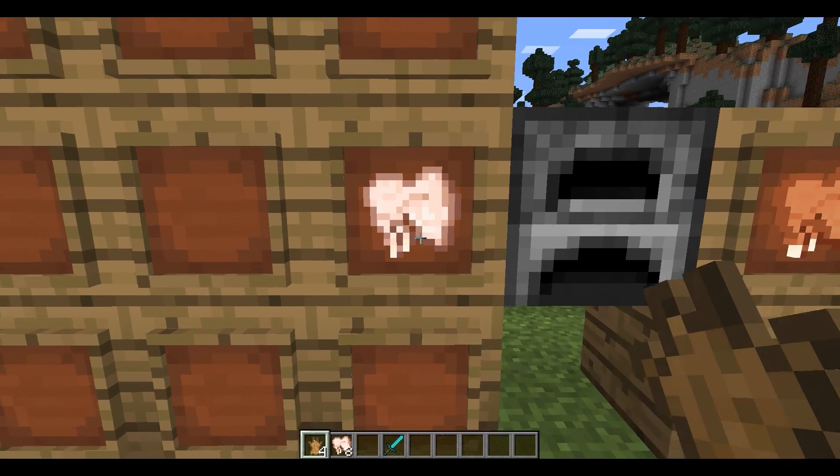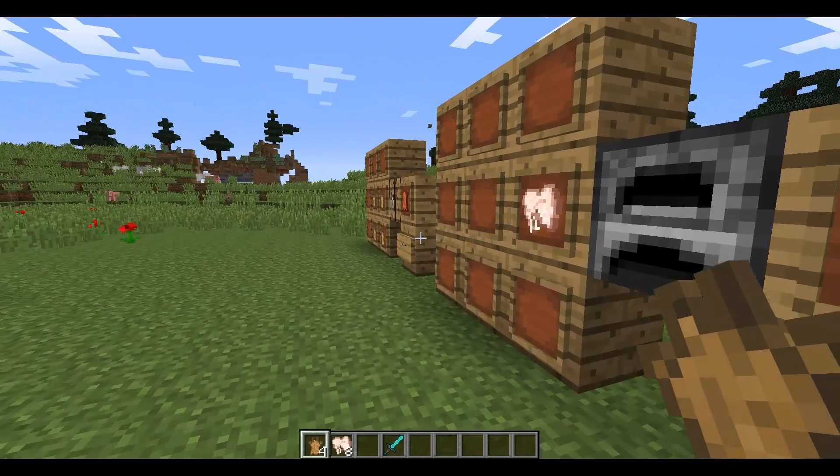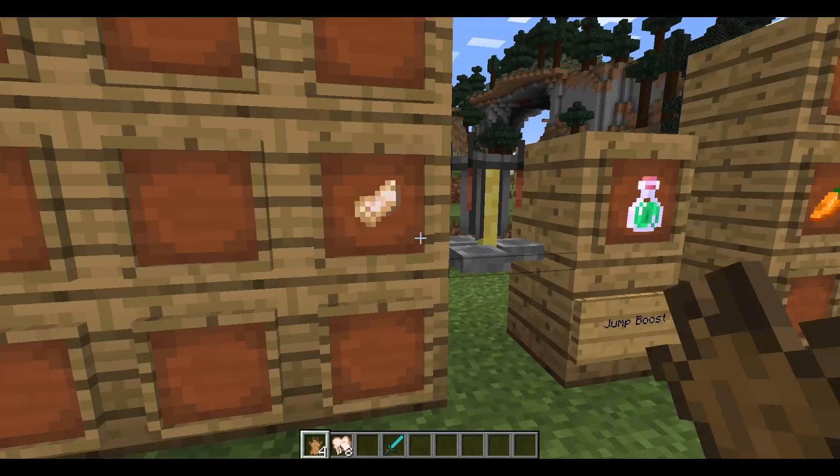Now we go to raw rabbit - cook it, and it goes to cooked rabbit. Yum. We got a rabbit's foot! Again, lucky drop - one of them.